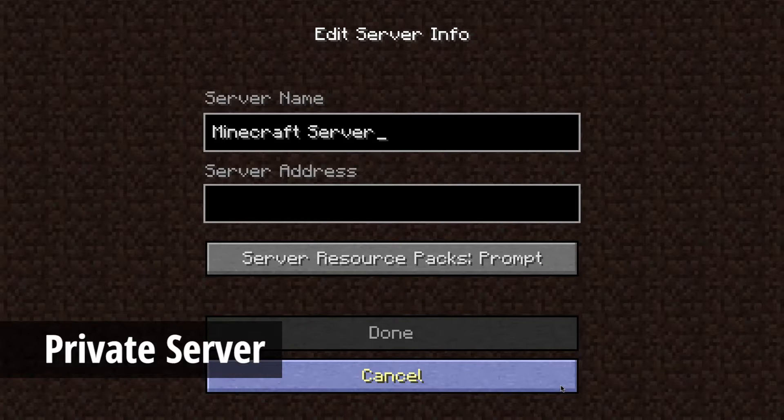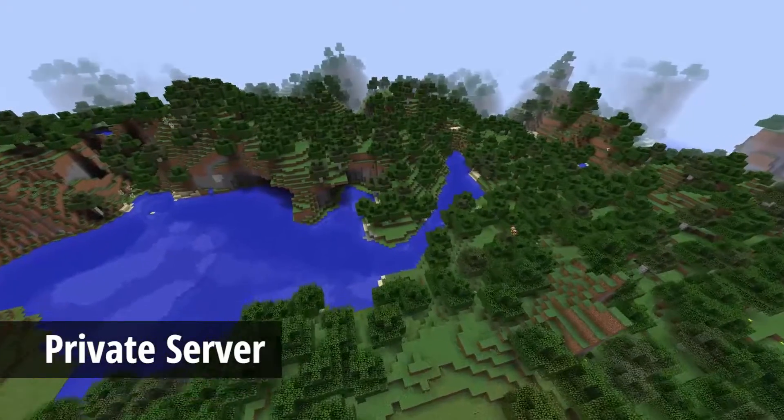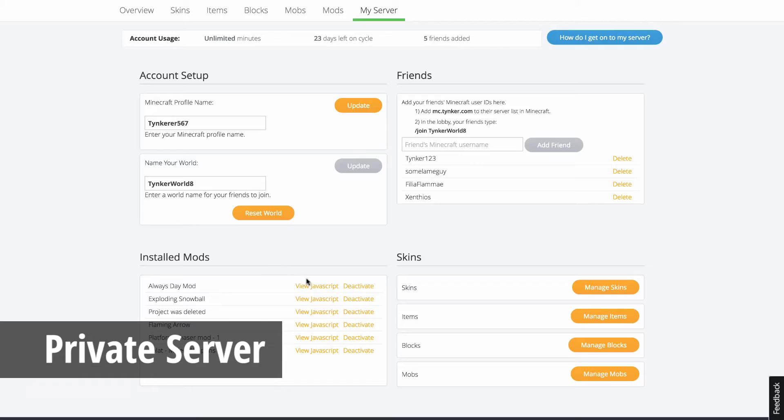Setting up a private server is no longer an overly technical and complex process. With a Tinker subscription, your private server will be all set up for you. This includes your own Minecraft game world, free for you to roam and modify as you please. You can control your mods, invite friends, change the world name, and reset your world all on one convenient page.